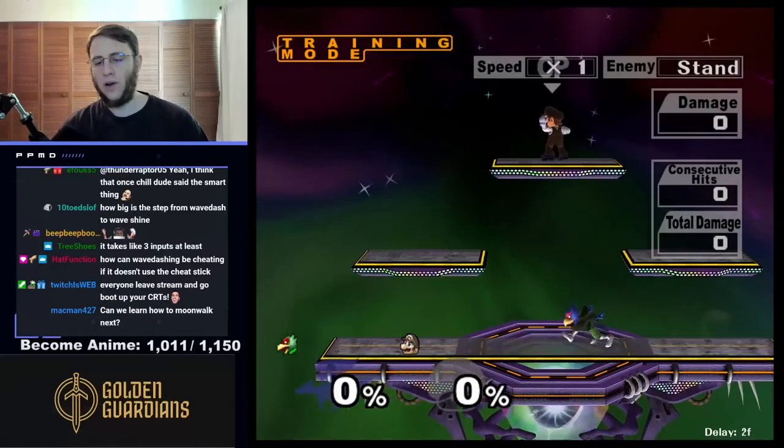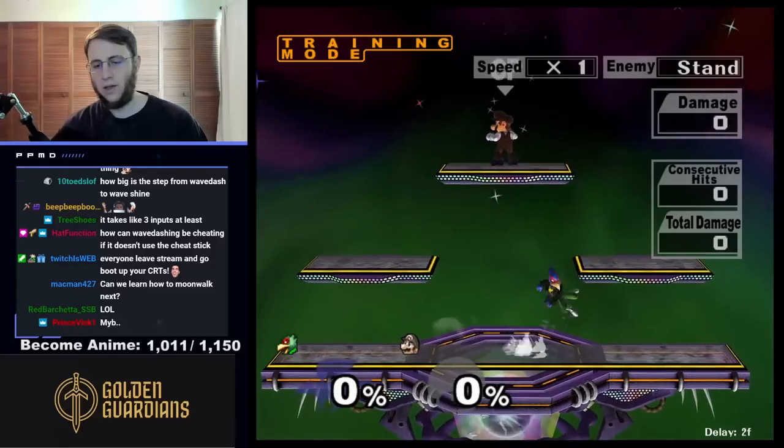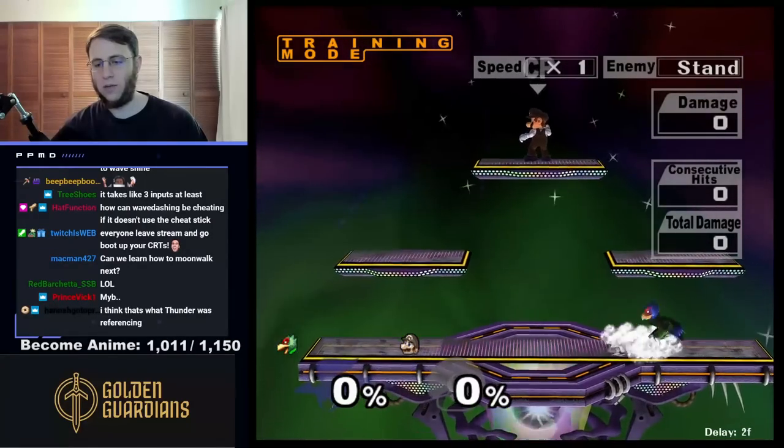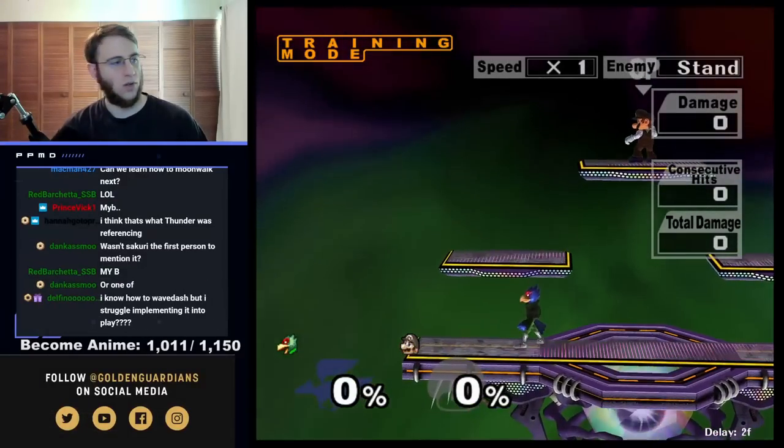Something I like doing with Falco is running in and wavedashing back. And then you can do like an aerial afterwards — you run and wavedash back nair. You can just wavedash back nair too if you're closer. That's how you reposition just a little bit. Takes a little bit longer than a dash, which is okay.